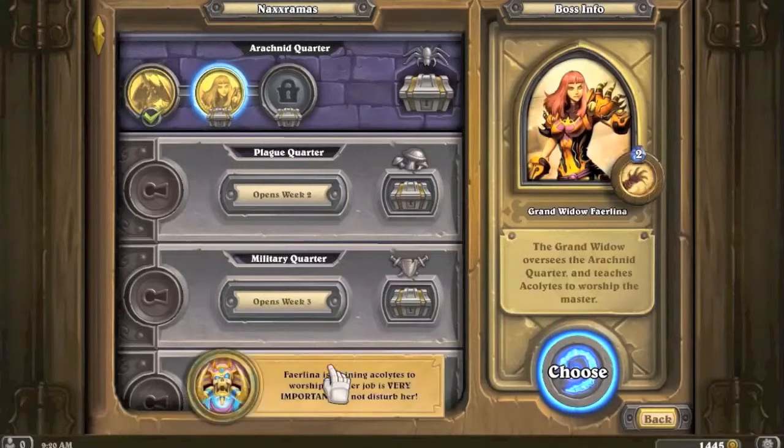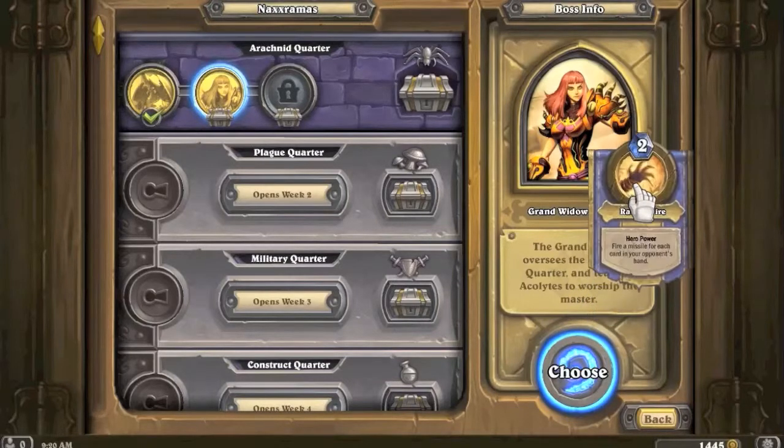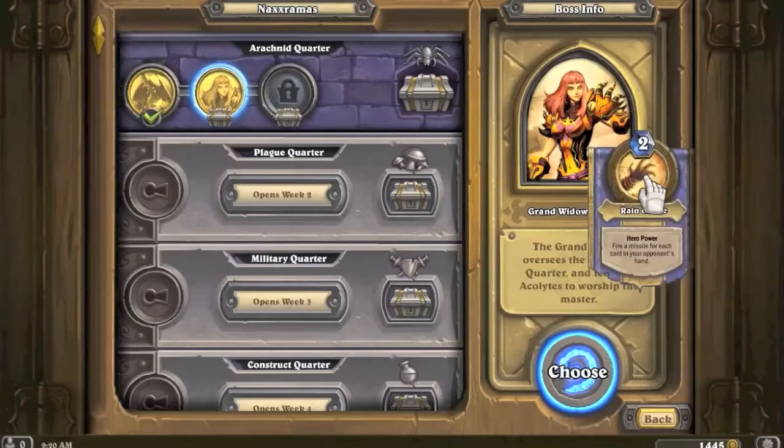The Grand Widow's lore says she's 'training acolytes to worship her - very important, do not disturb.' Too bad! Her hero ability is Rain of Fire - fire a missile for each card in your opponent's hand. Oh my gosh, that's overpowered! She just does a ton of damage.